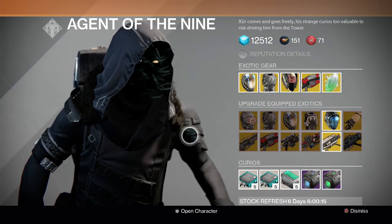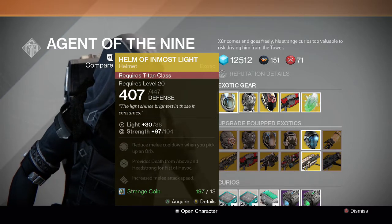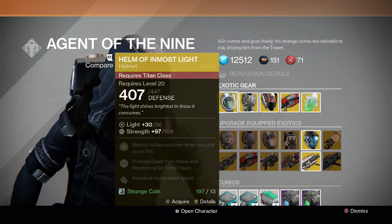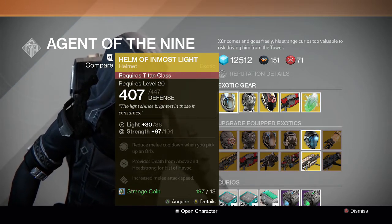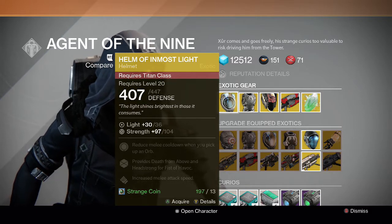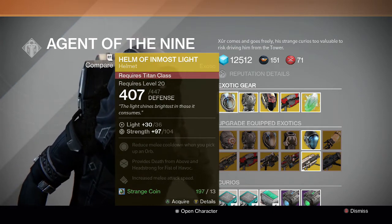Here's his inventory for the weekend. For the Titan, he has the Helm of Inmost Light helmet. It has Strength on it, reduces melee cooldown when you pick up an orb, provides Death from Above and Headstrong for Fist of Havoc, and increases melee attack speed. This helmet is mainly for Strikers and PvP. In my opinion and in other people's opinions, this is not that great of an exotic armor for your Titan. So if you need it to get to 32, go ahead and buy it, but if not, you can pass.